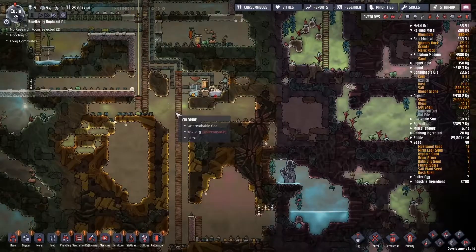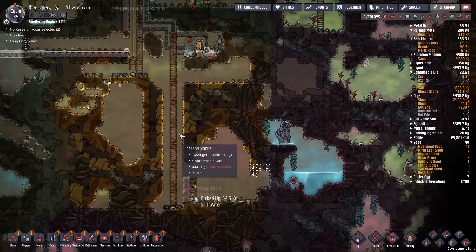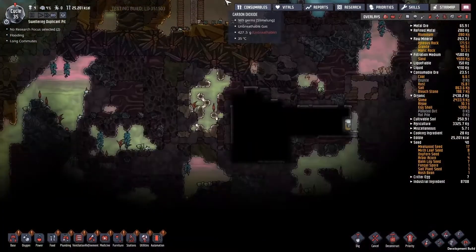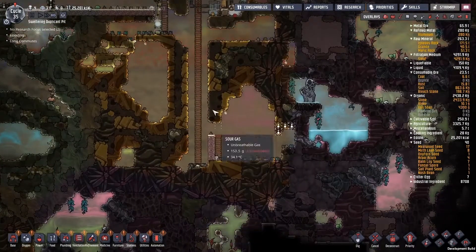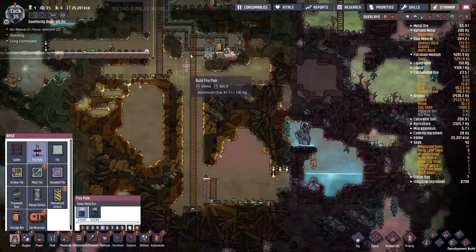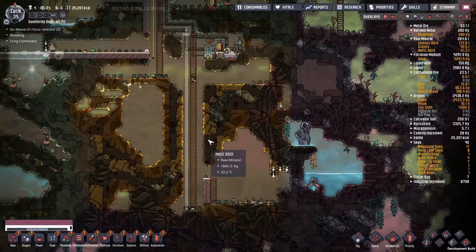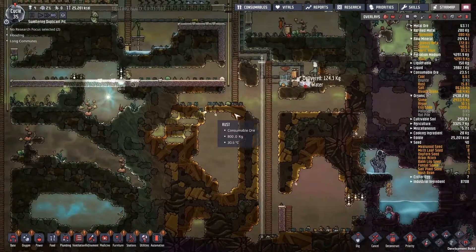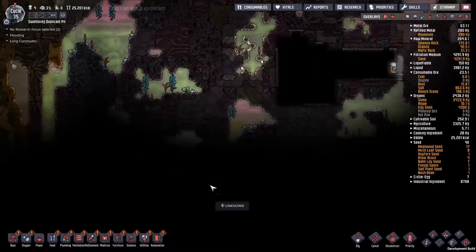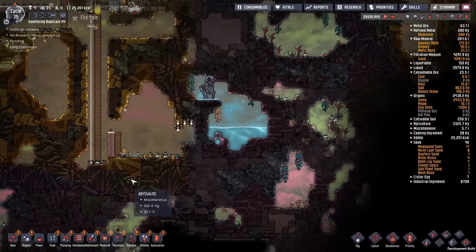I was thinking of building a fire pole here, but hopefully we're going to be done down here soon and we won't be so worried about how often we come down here. But then what's going to happen is I'm going to want to come down here all the time, so I'm just going to build it. Odds are I'm going to be pitcher pumping from down here. Maybe I'll continue this descent.